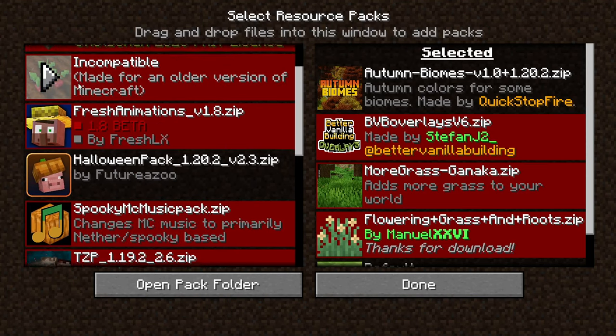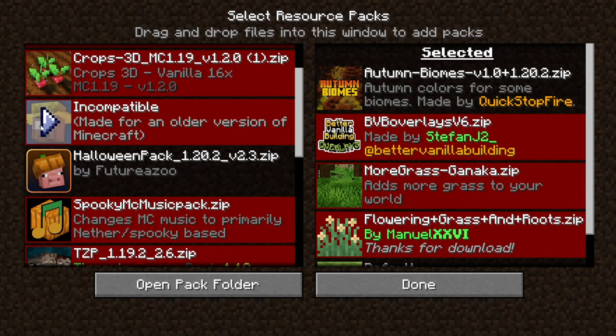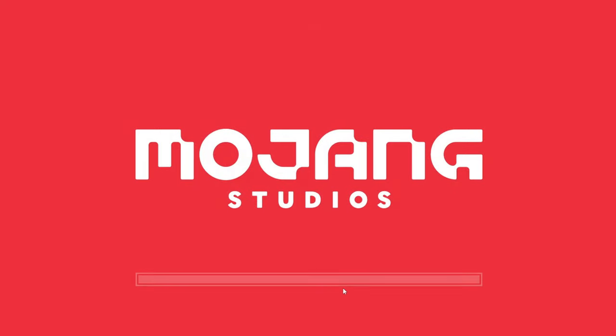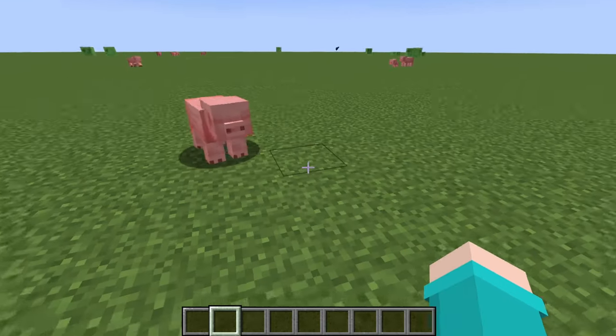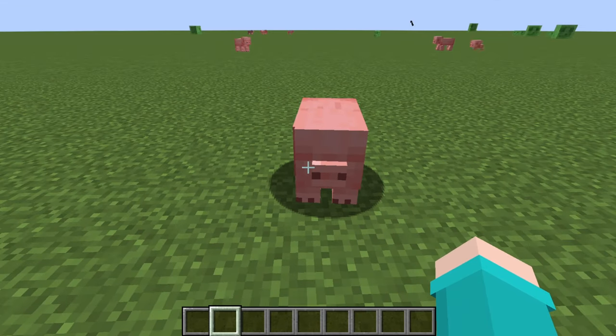Then the next resource pack. This is for better animations. I don't have Optifine though - if you don't have Optifine for the animations, it gives them no eyes.